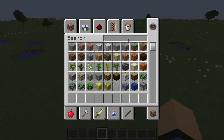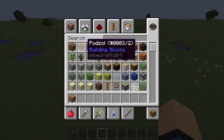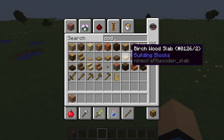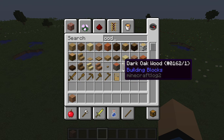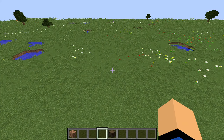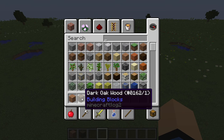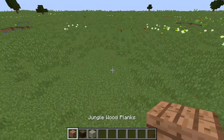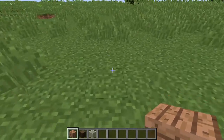The first thing you're going to want to get is jungle wood planks, and the other wood is dark oak — those are the two main ones. You can get glass as well. I don't have Optifine; I wish I had it but I don't really care.